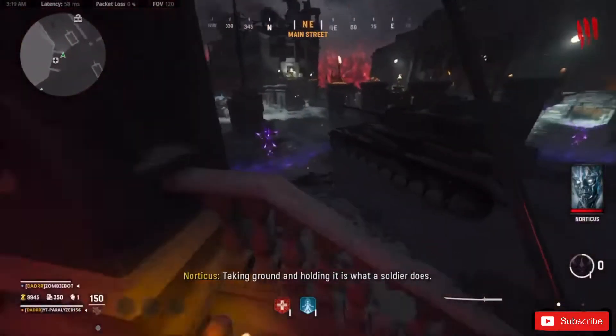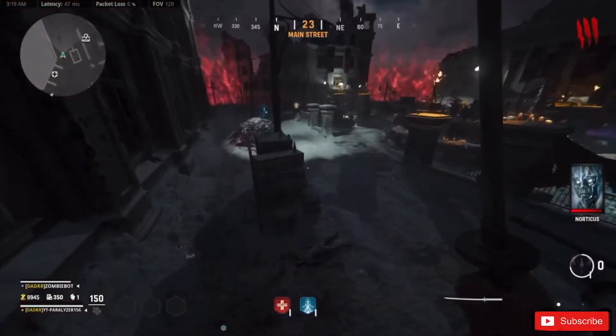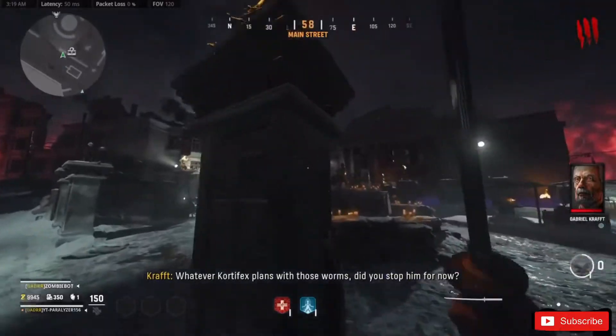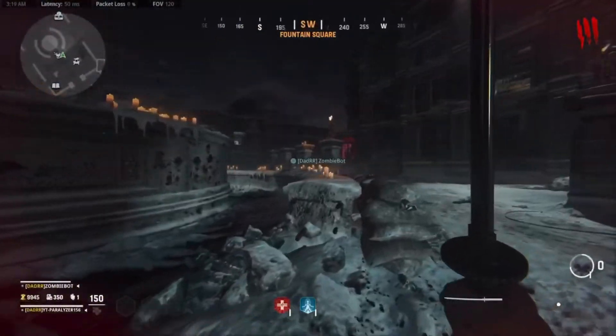Here's a really easy Vanguard glitch you can do. Jump on this little banister and then just run and jump over this barrier. Boom — you can check your covenants, get them, and upgrade your field upgrade early.